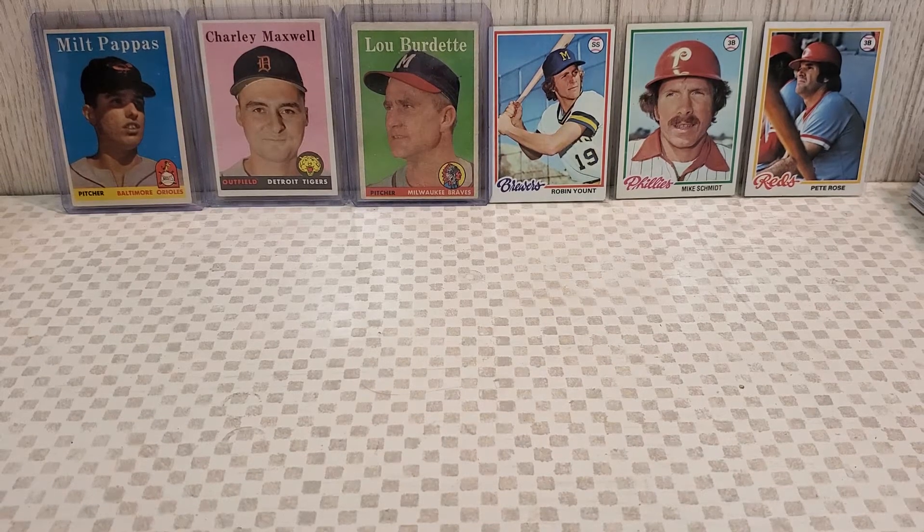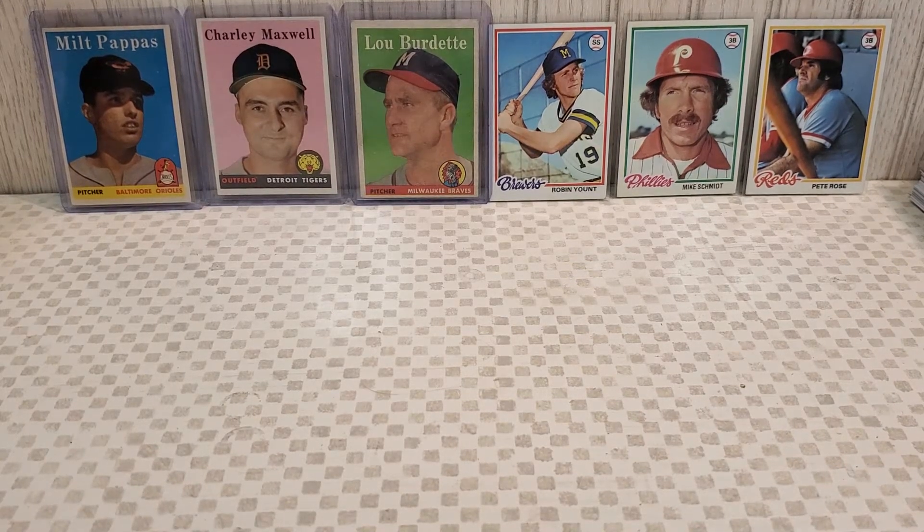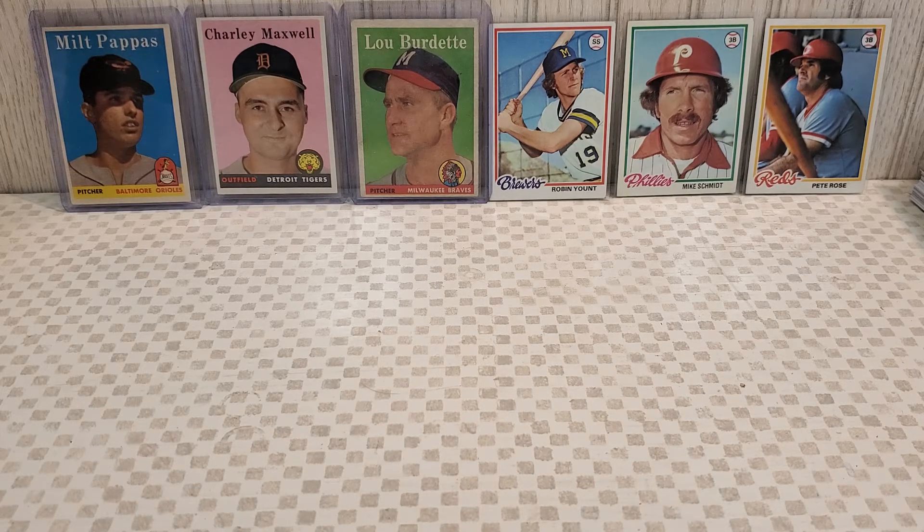He showed me first a couple of 1962s that were in poor condition — fillers. One was Duke Snider, the other was Don Zimmer. He wanted five bucks for the Duke Snider, but it just wasn't in great condition, and I don't like the '62 set very much. So I passed on that one. But then he showed me these other two and I picked them both up, and I'm going to show them to you now.